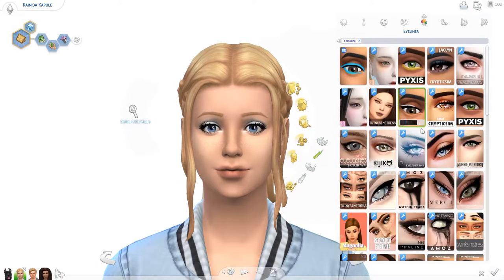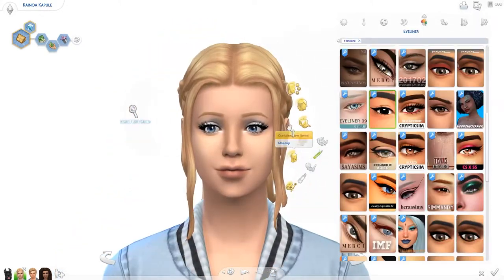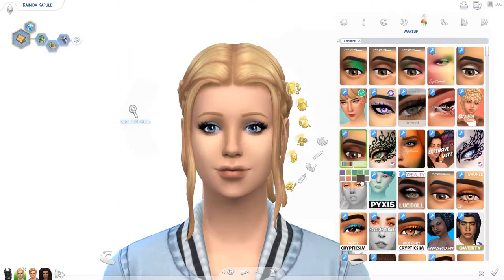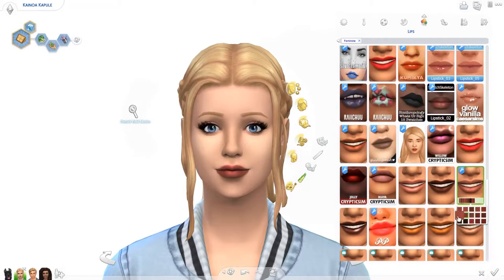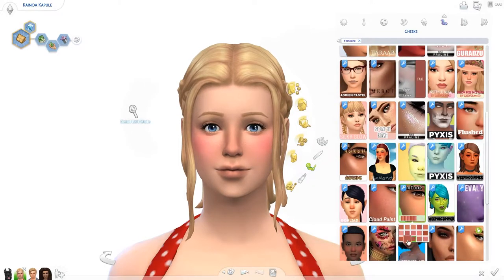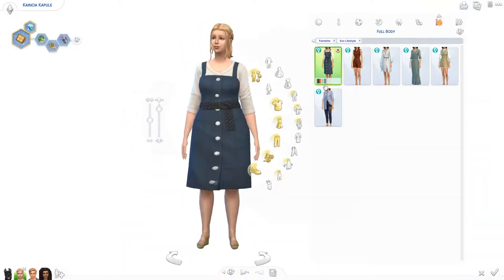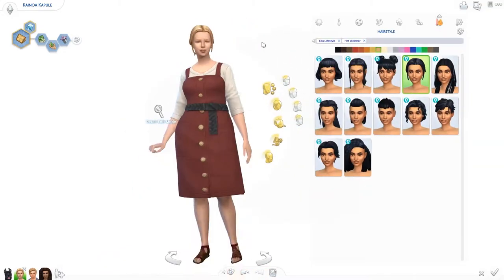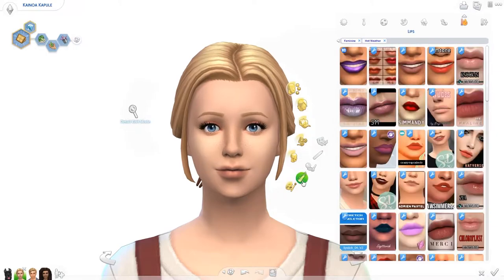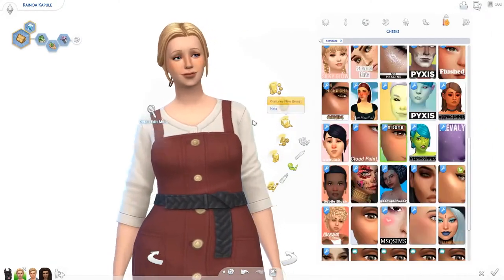Kainoa's traits are not the ones she'll start with — she's going to eventually be a vegetarian and the Eco Fiend, which means she'll be dedicated to greening the area where she lives, which is perfect for her story. She's also going to be the Recycle Disciple, meaning she'll want to recycle everything. Her aspiration is about making new inventions to better the environment.